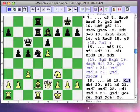Kf1 is a peculiar move. Perhaps white is just ensuring that if black plays Nf4 plus Qg2 in the future, that it isn't checkmate.